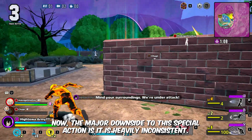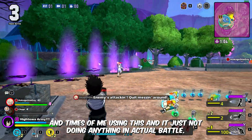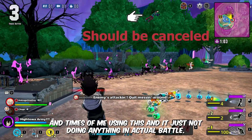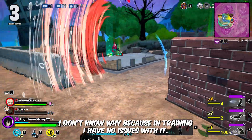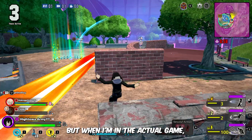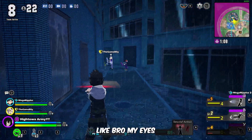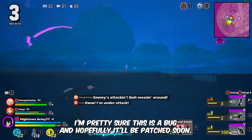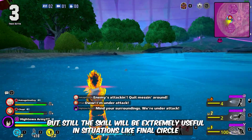The major downside to this special action is that it is heavily inconsistent. I have so many clips of me using this and it just doesn't do anything in actual battle. In training I have no issues with it, but in the actual game it doesn't seem to work. I'm pretty sure this is a bug and hopefully it will be patched soon. Still, the skill will be extremely useful in situations like Final Circle.